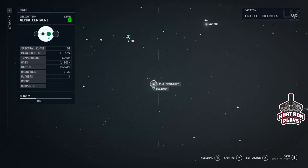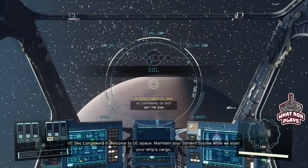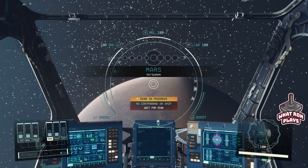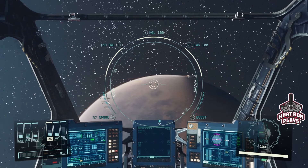It's obviously not in Alpha Centauri — it's going to be in Sol. Let me see if I can choose it. Looks like I can. Welcome to UC Space — maintain your current course while we scan your ship's cargo. That was pretty quick. I didn't even have to go through the takeoff process or boost up the grav drive. Pretty pleased with that.